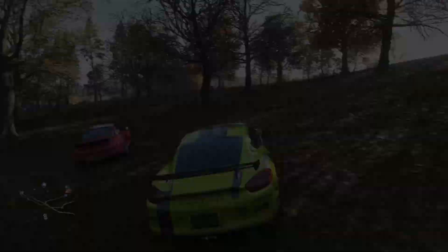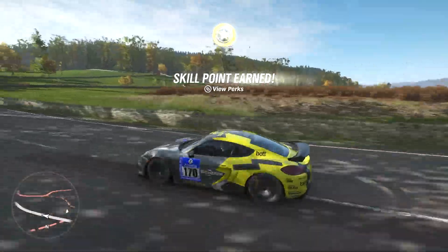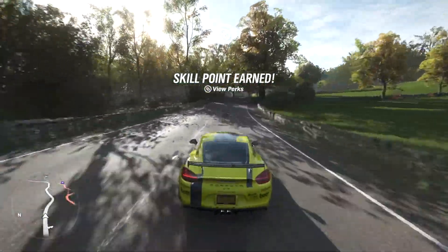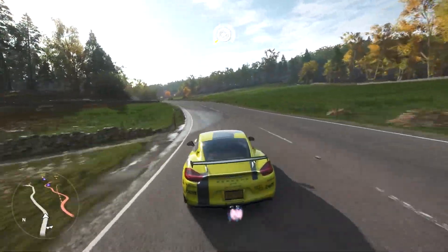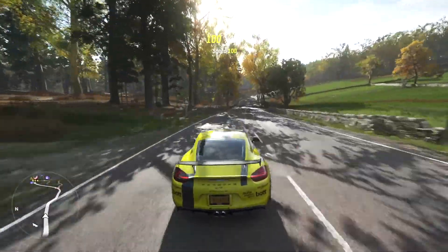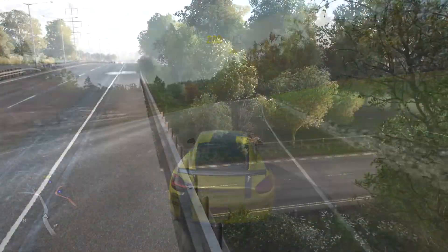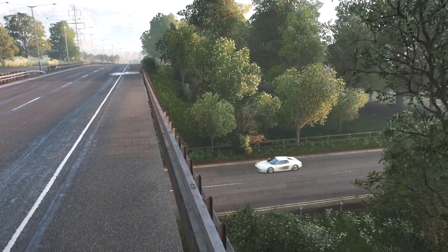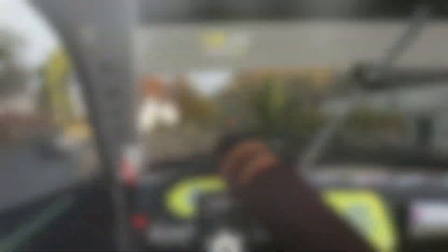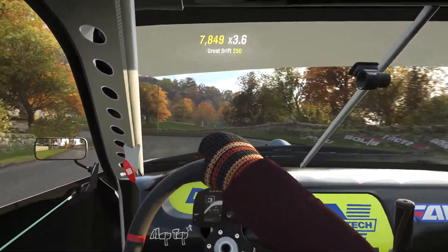They also have drag racing at an official drag strip with working lights so you can get a much better drag race going online. There are also three Horizon story missions — in one you are a stunt driver for a movie, in another you drive for a Twitch/Mixer-style live streamer, and the final one is Drift Club. You can also own a business called World's Fastest Rentals where you drive really fast cars and do various challenges. I definitely feel like they will add more missions like these in the future.